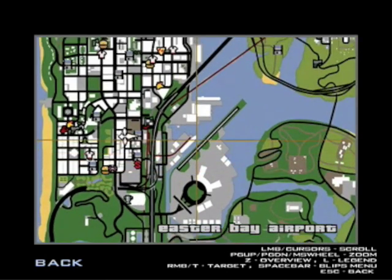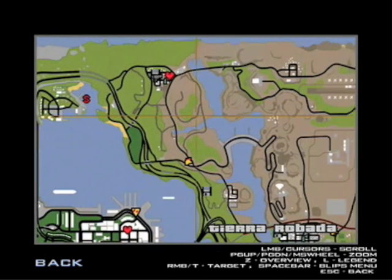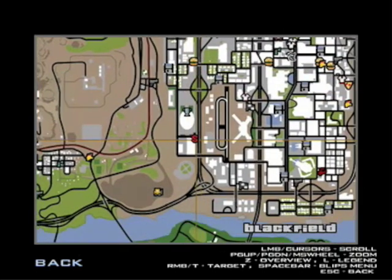Boat school's up here, if you're wondering. And the bike school is in Las Venturas. So basically, just pass all the schools. You don't need to get gold, you just have to get bronze. But if you want to get gold, you can unlock some cool vehicles, but that's not necessary for 100% — that's just extra.